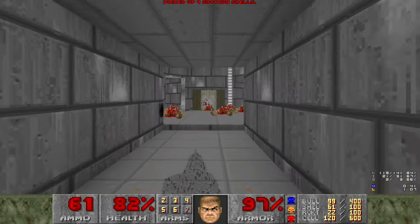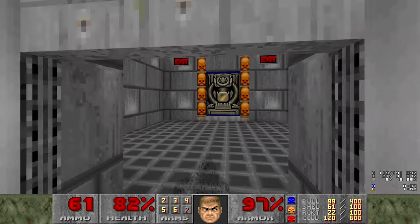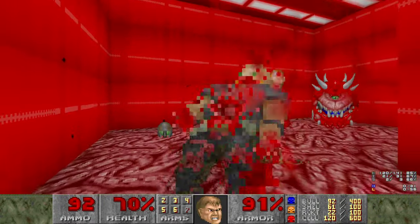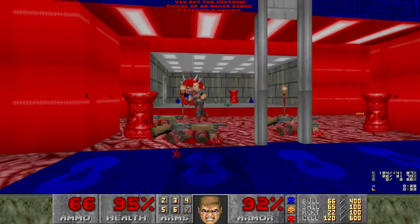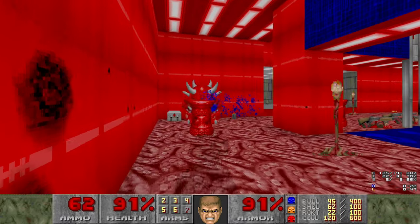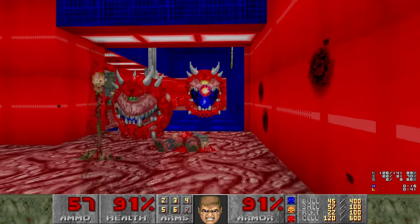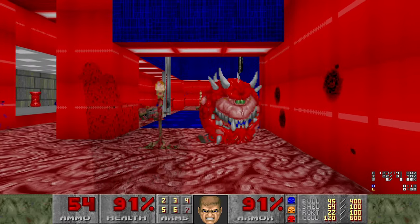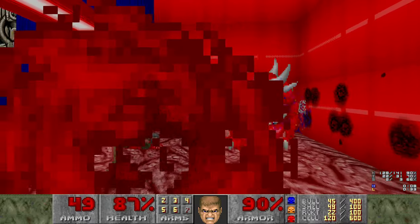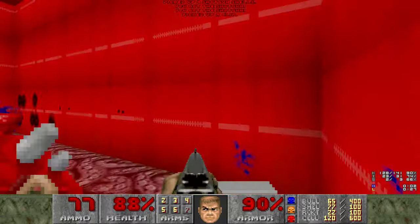Alright, let's grab some more shells and come back out here. Are we done? No, we have to go to the quote-unquote exit. Remember the exit was actually at the beginning of the map, sort of. This isn't exactly fun, but I'm saving the cells for the balance. Let's grab the medkit first so we get max HP.